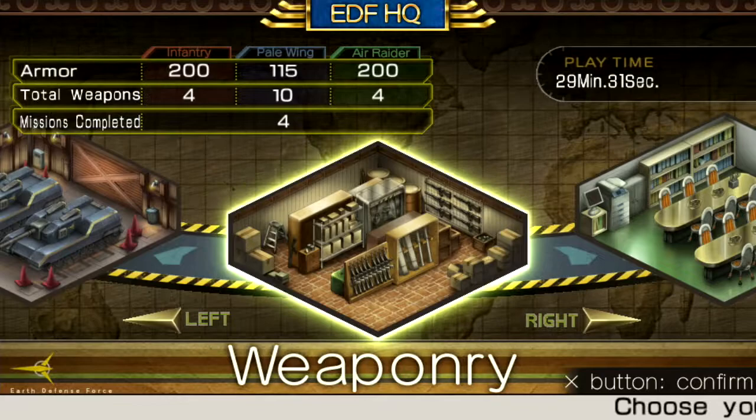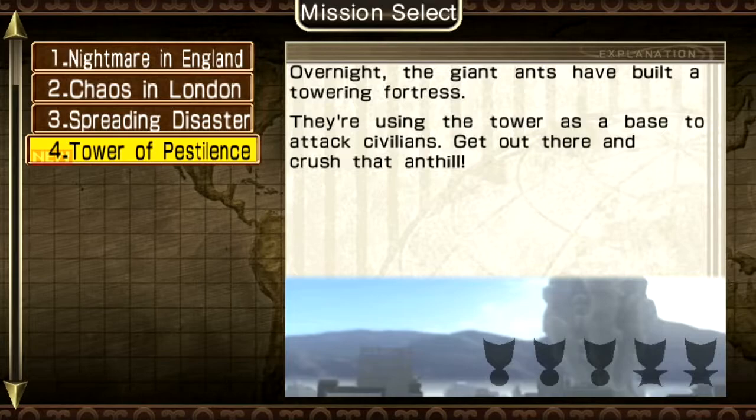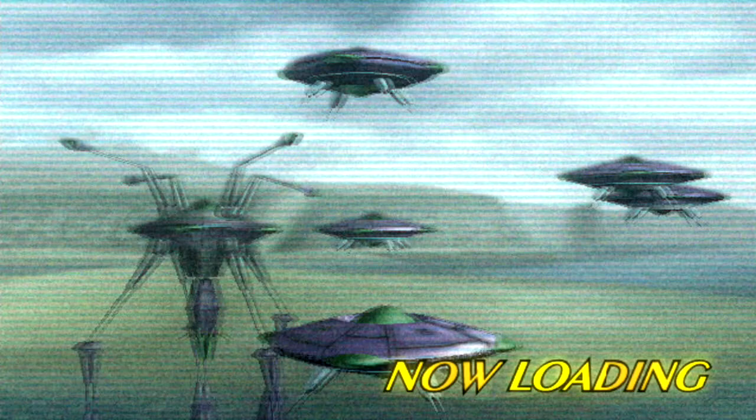Unless we're fighting Wasps. I don't know if we're fighting Wasps. Let's find out. Deploy. Overnight the giant ants have built a towering fortress. They're using the tower as a base to attack civilians. Get out there and crush that anthill. This is an anthill apparently. Choose your difficulty - just give this a try.